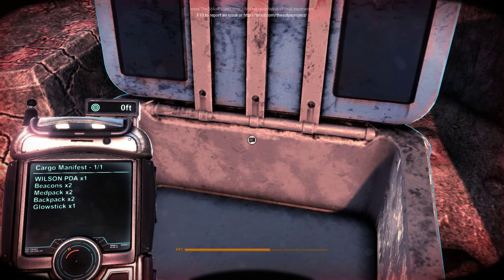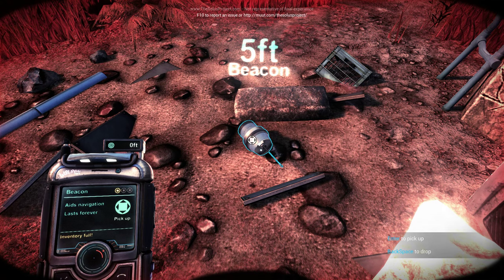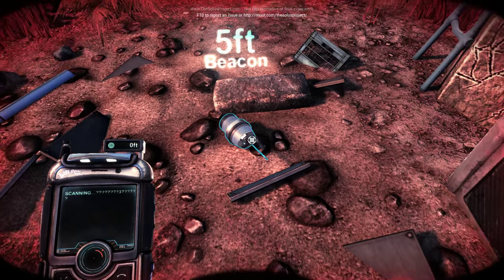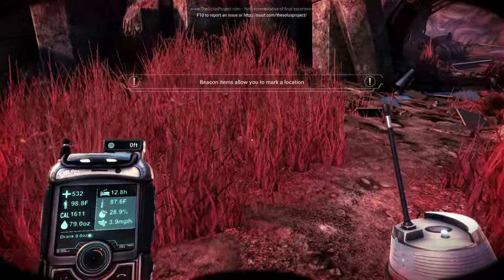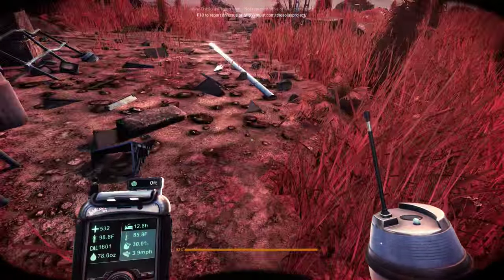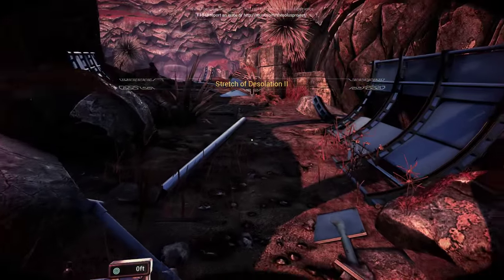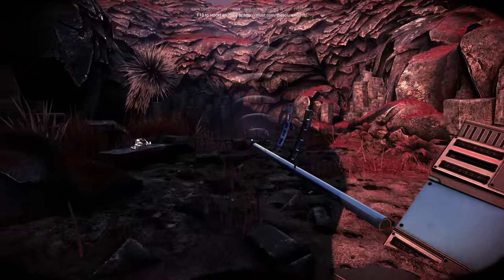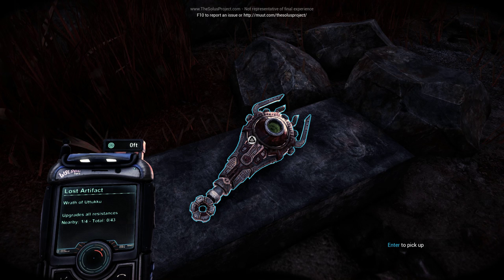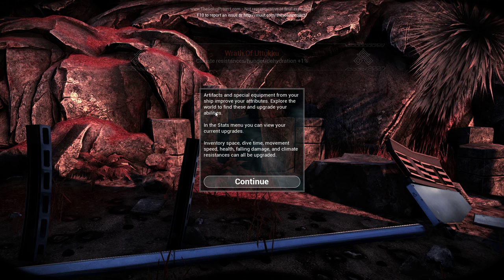Supply crate! PDA, beacons. Let's get a beacon. Beacon items allow you to mark a location. There's a teleport device — throw the disk, mark a location, teleport to return there. Fantastic. There's energy food — 2,000 calories. I already have a lit torch. There's a med pack — I'm going to need that. Wrath of Utuku — upgrades all resistances. Artifacts and special equipment from your ship improve your attributes. Explore the world to find these and upgrade your abilities. In the stats menu you can view current upgrades: inventory space, dive time, movement speed, health, falling damage, and climate resistance can all be upgraded.